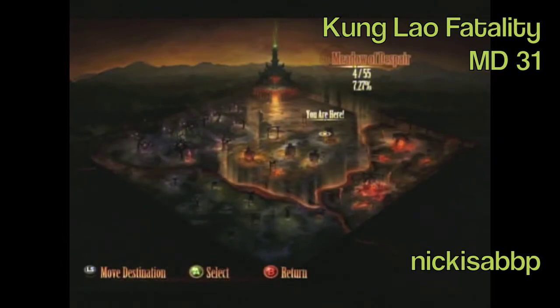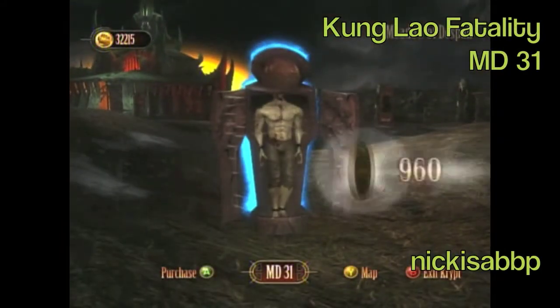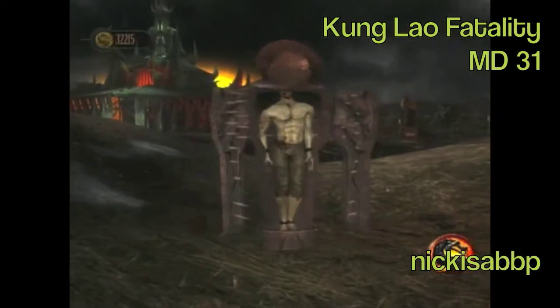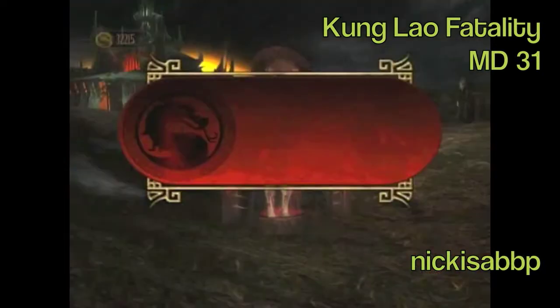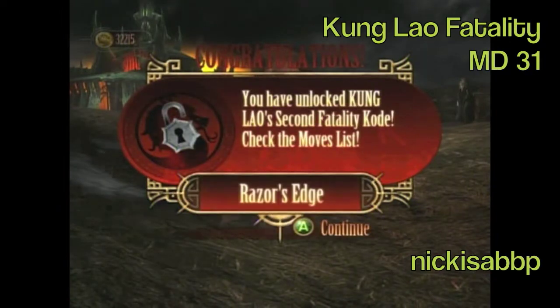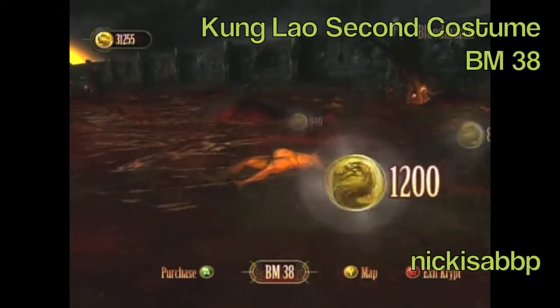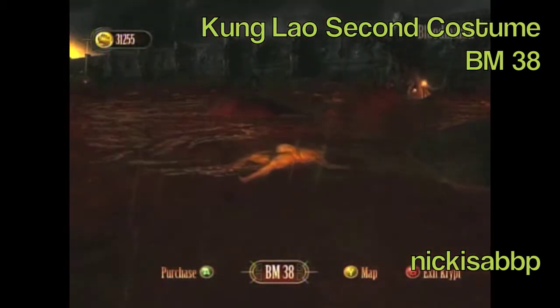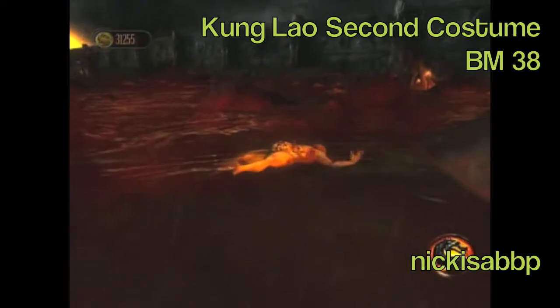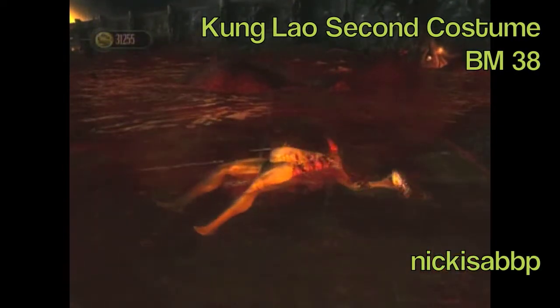Kung Lao's second fatality is in Meadow of Despair number 31. This fatality is definitely worth getting — he uses his hat like a lumber saw and cuts you in half. It's pretty awesome. His second costume is in Blood Marsh number 38. His second costume is okay; it costs 1,200 MK points.